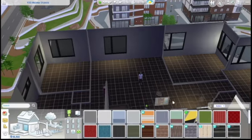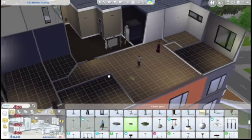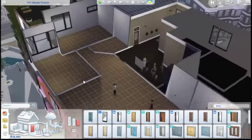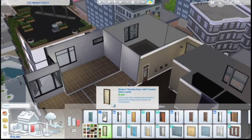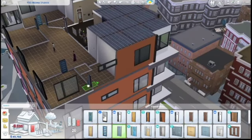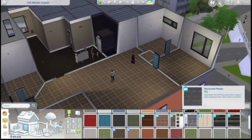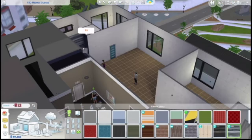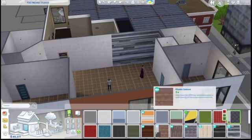I wanted to try using these filters so I chose the modern filter, and honestly I'm not even sure that I consider some of the stuff in here modern. It's got one couch that it considers modern — it's the Eco Lifestyle one — and I'm not really sure I agree with that, but we're just gonna wing it. So I started with the walls and now we're moving into the doors. I like this door with the little windows on it because it gives a semblance of privacy but at the same time has those cool cutouts in it.